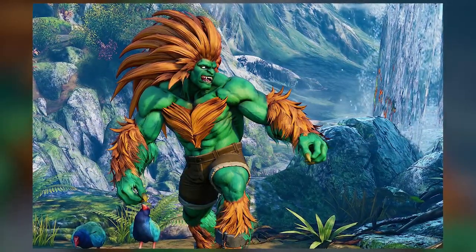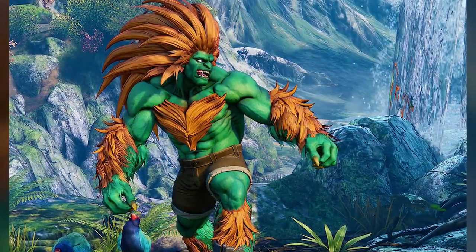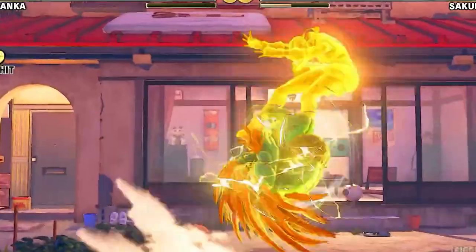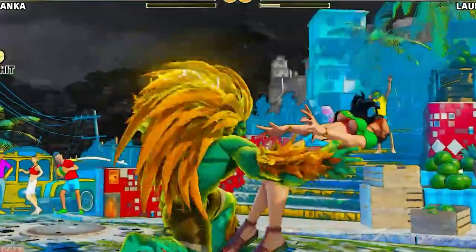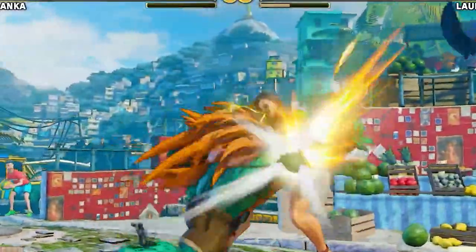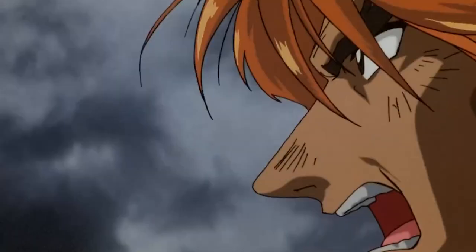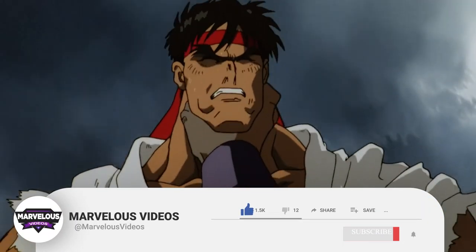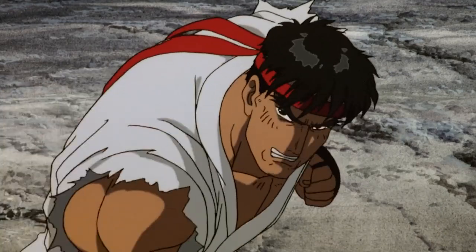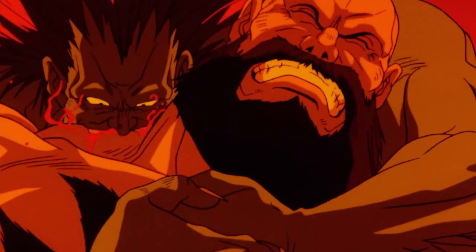Blanca is a force to be reckoned with. His green Hulk-like skin is often compared to the Hulk, but that would be wrong because they share anatomies that are miles apart. Blanca's anatomy plays a pivotal role in his gameplay mechanics and contributes to his compelling character design. In today's episode we will delve into the anatomy of Blanca, exploring the features that make him a formidable Street Fighter.